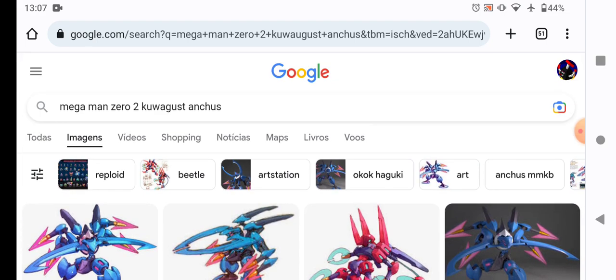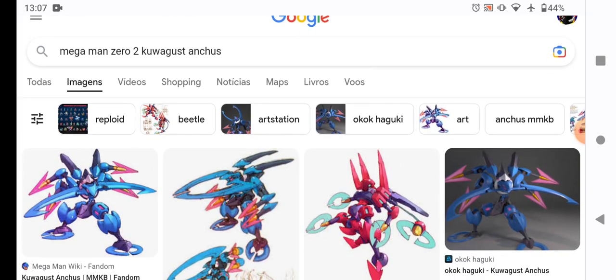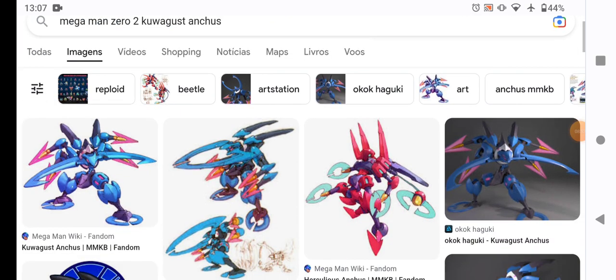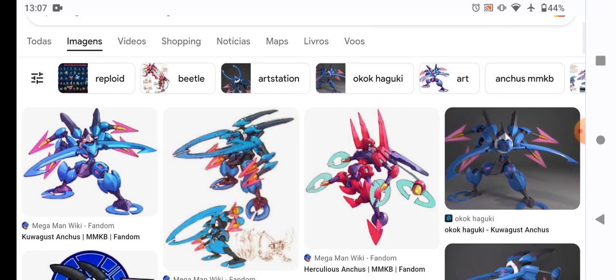That's the Mega Man Zero 2 weaknesses for now. Use elemental chips against elemental bosses, and normal chips against normal bosses. Goodbye.